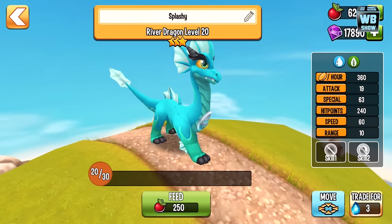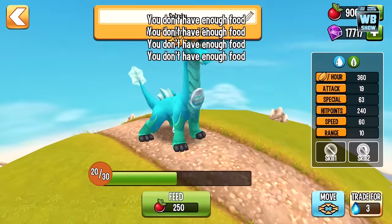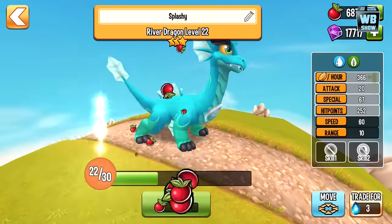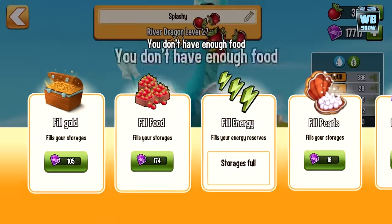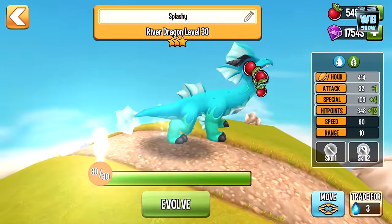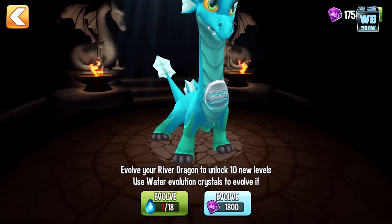There it is — really cool dragon, looks like a giraffe kind of. Let's feed it some more. All right, so we're going to evolve it and try to get it into its final form.